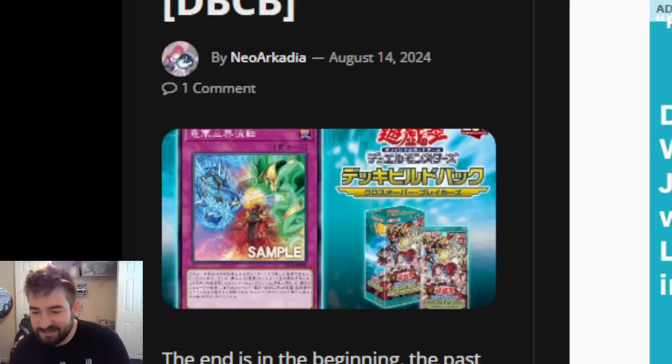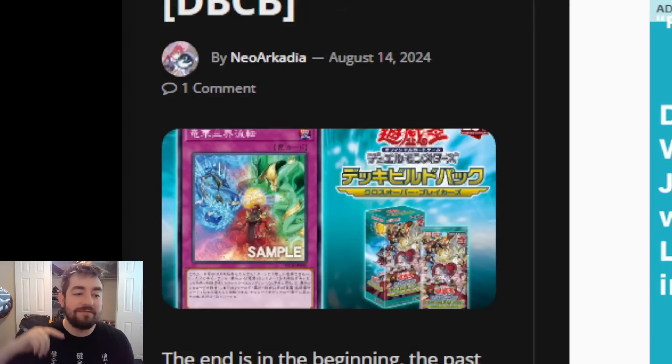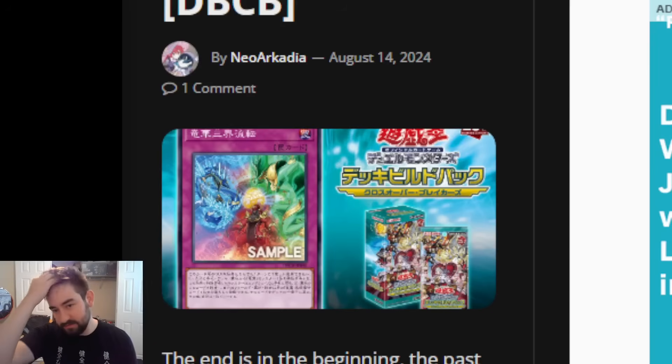Humans of the cardboard, welcome back to Just Nuts, guys. Today we have the final Apo Dracosis card coming, getting revealed this morning for Crossover Breakers — I believe the name is the deck build pack. We got everything else revealed like two weeks ago or a week and a half ago, and now we're getting the final card for them.